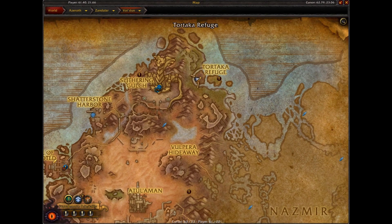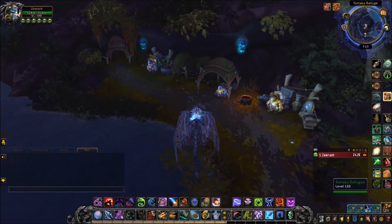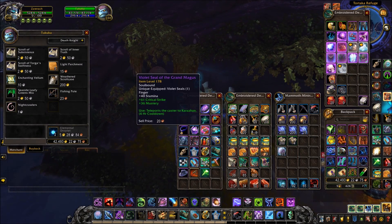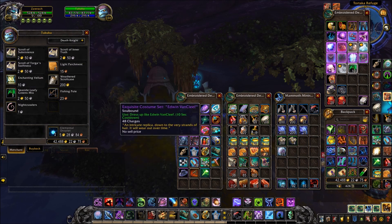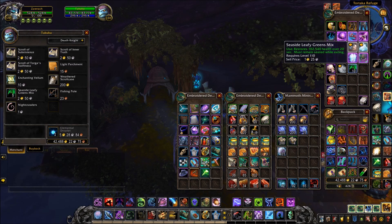Before you go mount hunting, you need to get yourself a certain item to feed the alpaca in order to receive the mount. The best place to find these in Voldoon is Tortoka Refuge — a lot of the Tortolan vendors will sell these. These are the Leafy Greens Mix, it's a basic food vendor item. You only need one because you're going to be feeding it to the alpaca.